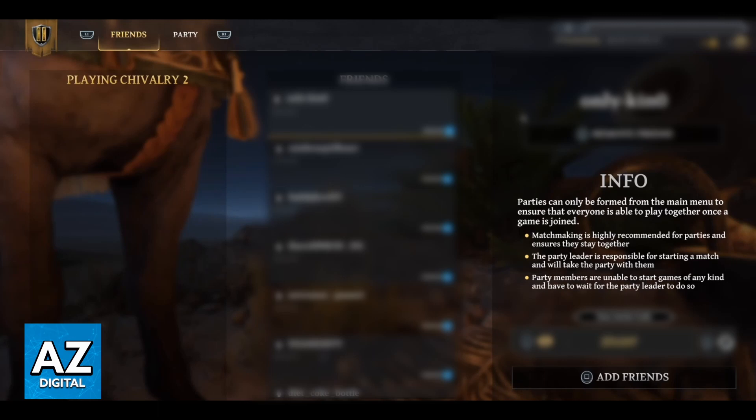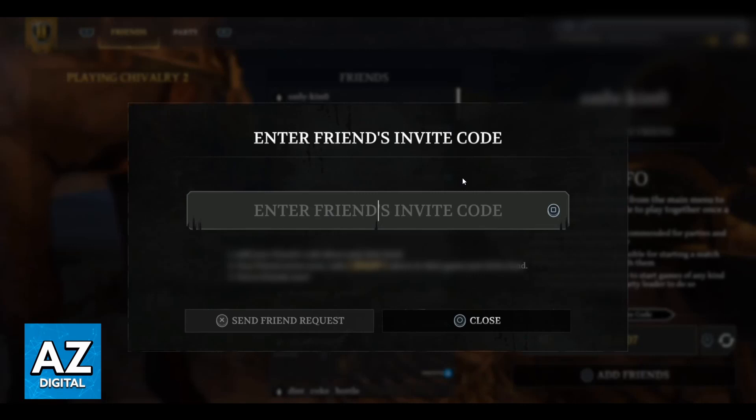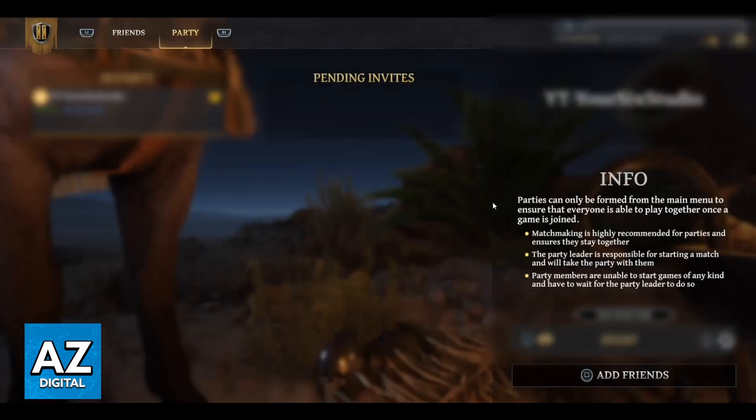If you want to put your friend's code, you just need to click the square button. After pressing the square button, you'll be able to see this screen right here, and you can put your friend's code in this bar right here and click to send a friend request. When you do that, you will appear right here on Pending Invites, and your friend has to click right here to accept you, and you both can play together.